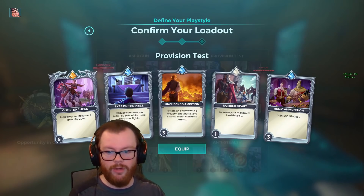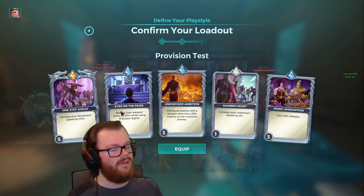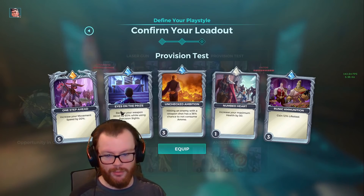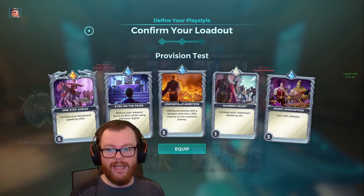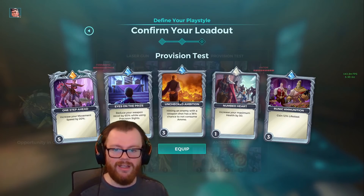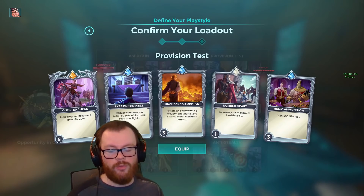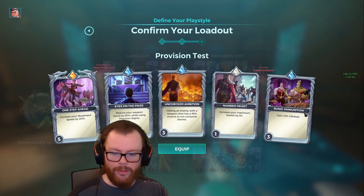We have One Step Ahead for movement speed — very important on Vivian because she slows herself when she's shooting. We have Eyes on the Prize for a little bit of weapon recoil reduction while using Precision Sights, which can be very helpful when trying to aim at targets who are farther away. Unchecked Ambition gives us roughly a 1 in 3 chance of the weapon shot simply not consuming ammo if I hit someone, helping slow down how fast I'm consuming ammo so Provision has more of an effect. And Runic Ammunition at level 3 for a little bit of lifesteal for some self-sustain.